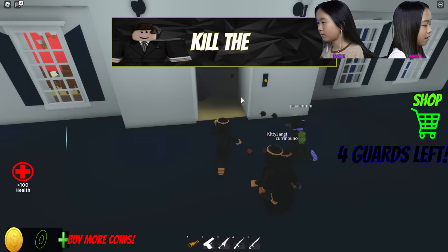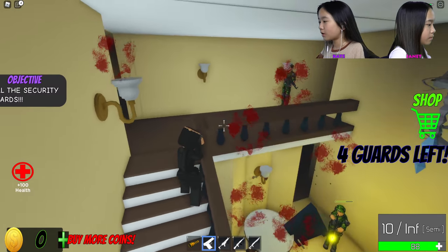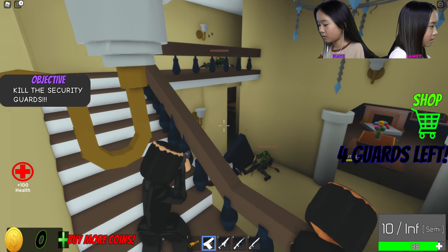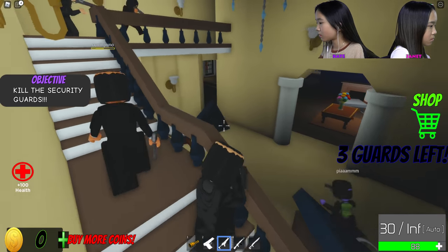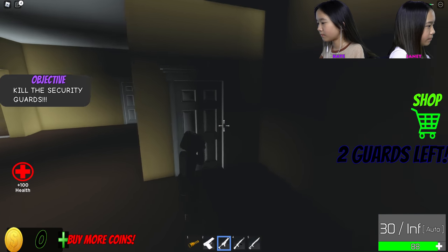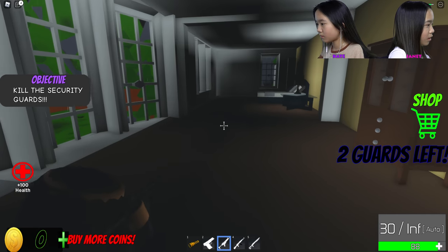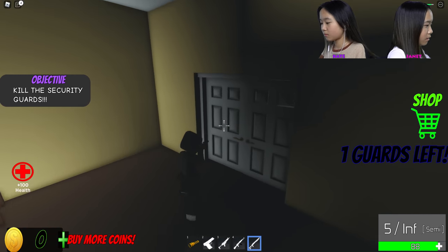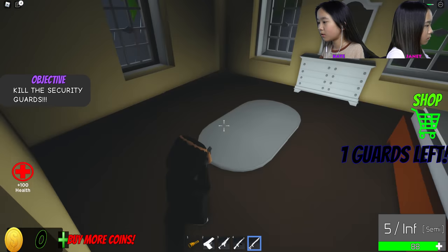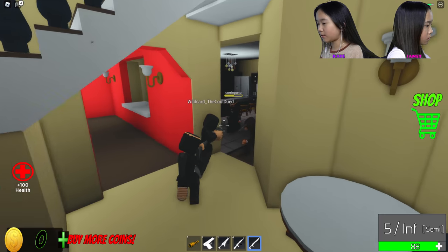Kill the security guard! Oh where — ow, I'm getting hurt! I went upstairs because we were supposed to kill the guards. Can we stick together please? Two guards left it says. Oh, blood splats are on your screen — that's cool. Where are all the people? I guess we got them all.